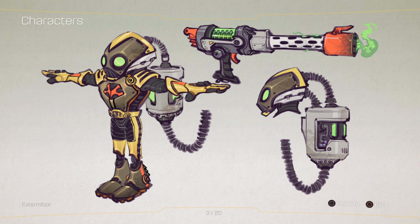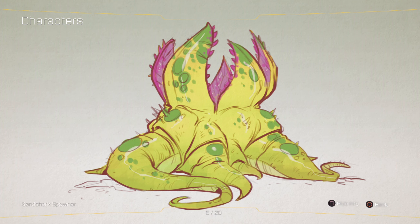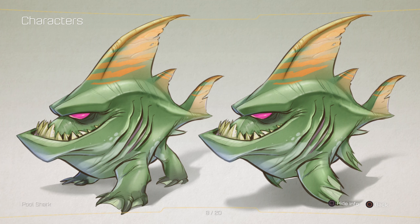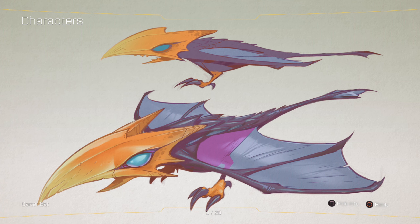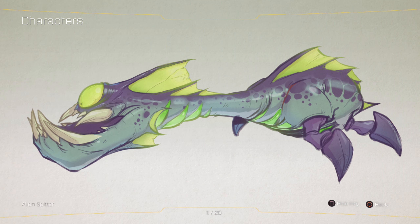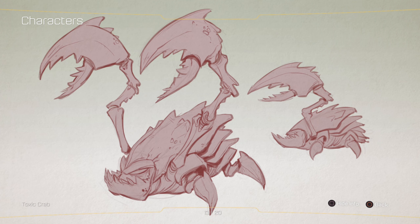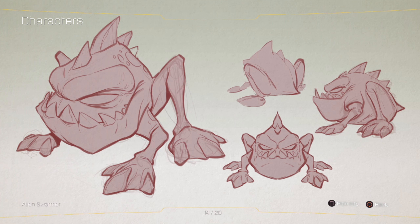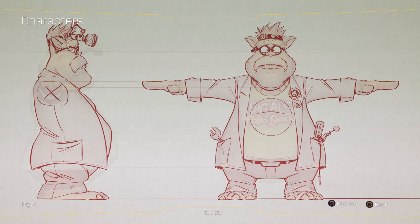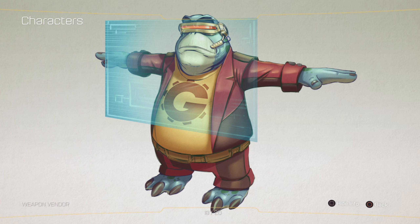First things first, characters. We have the Blarg Scientist, who loves brains. We have the Test Demi, the Extermobot, the Wargrok — otherwise known as the Blargian Snagglebeast — the Shark Spawner, which is kind of an odd character, the Telepathopus, the Amoeboid, the Pool Shark. These aren't really characters — I thought characters would mean story characters. Darter Bat, Alien Snapper, Alien Spitter, Pufferfish, Toxic Crab, Alien Swarmer, Horned Toad, Big Al — there we go, there's a character.